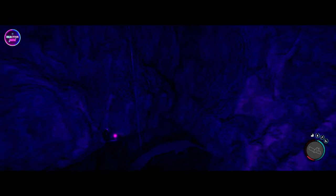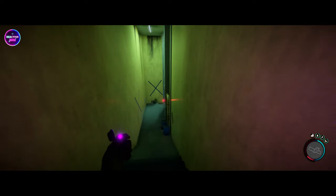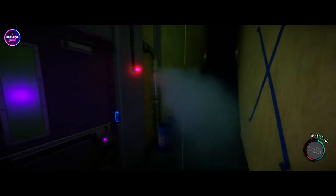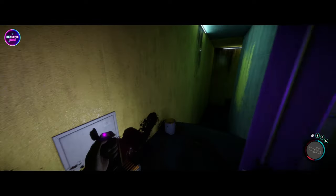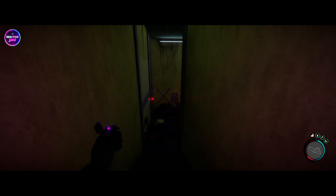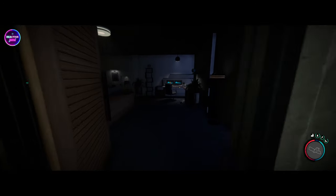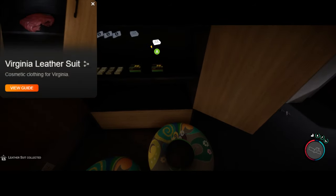In here you should have the space suit, the golden mask, and if they haven't moved it, the Virginia leather suit. We need some light — it's a bit dark in here. Let's jump to the first one. We're on the second level down — this will have the Virginia leather suit.